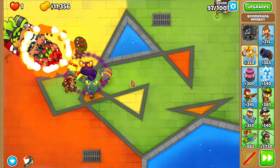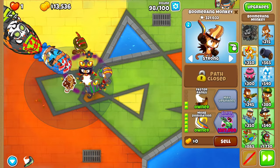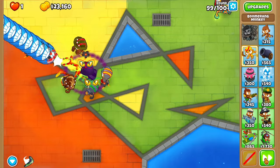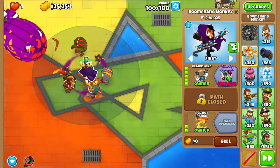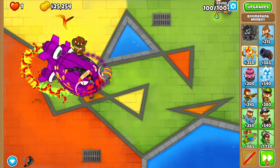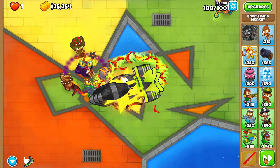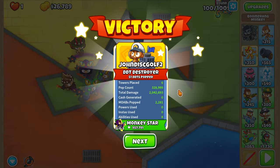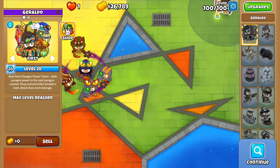Reinforced ones - I think we should be fine. Round 98 is scary, but this MOAB Domination goes crazy. Round 99 - reinforced DDTs, definitely want to use the ability right now. Round 100 already - we got the BAD. We got all tier threes and a tier four and one tier three, but this should be it - the final straw. Can we do it? I think it's possible without a doubt. They're already shredding it. Okay, maybe I do need the ability. And that should be it - let's go! Glaive Lord for the win, definitely carrying us with close to a million pops. And Geraldo - zero pops.